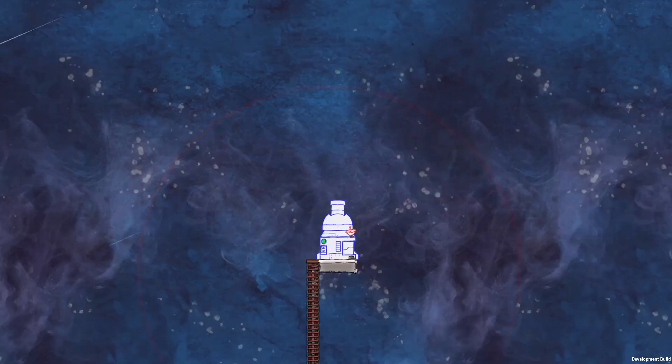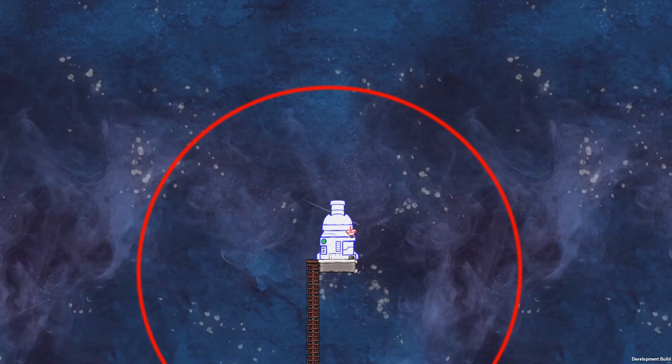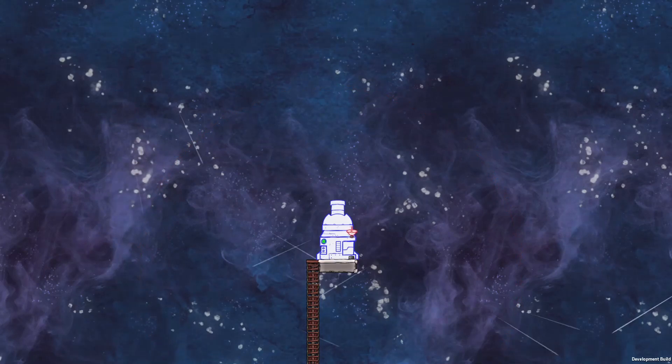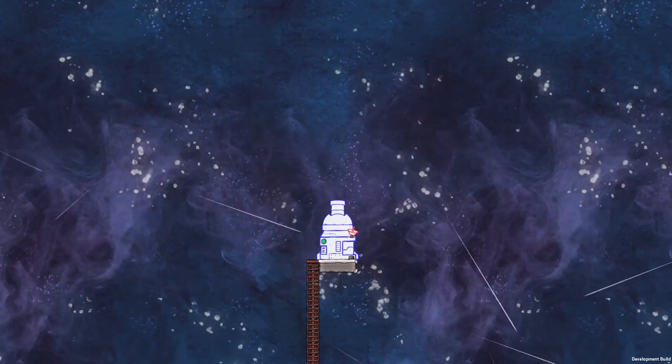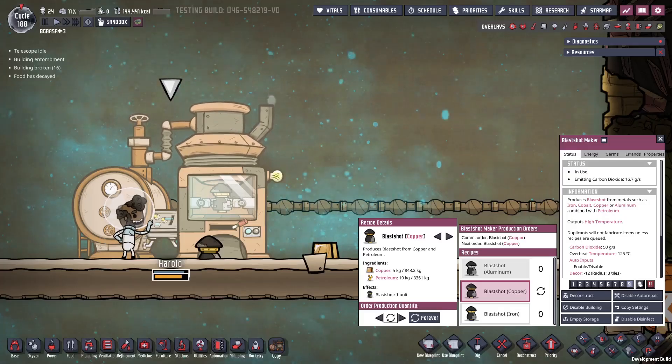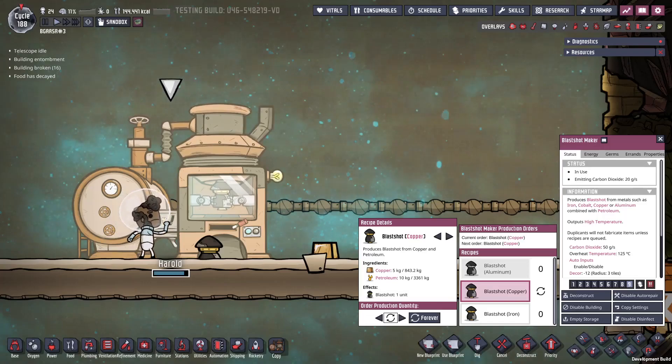The Meteor Blaster has a radius of 16 tiles and will destroy any meteor that enters this range with a cool firework-like animation. Note that blasting a meteor like this destroys any material that would have been collectible if it had impacted. To use this it needs a supply of ammunition — a new item called Blast Shot. This can be supplied manually or with a conveyor rail input on the building. Blast Shot is made in the new Blast Shot Maker building.